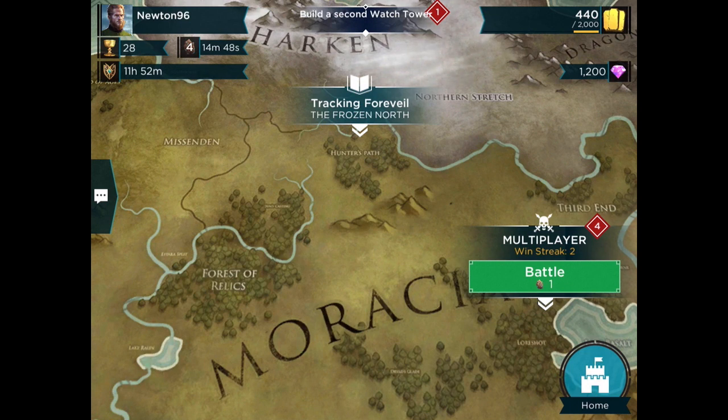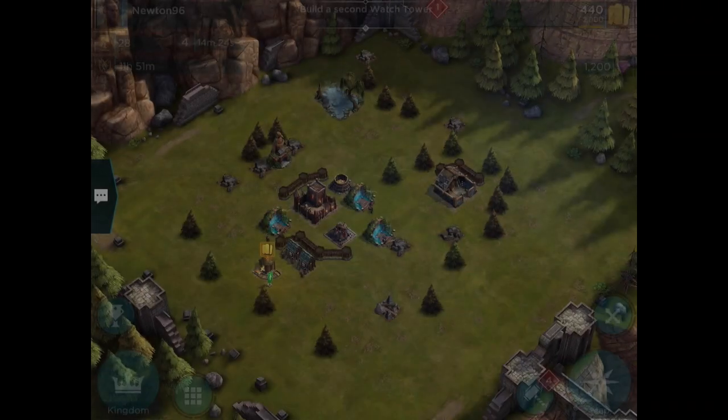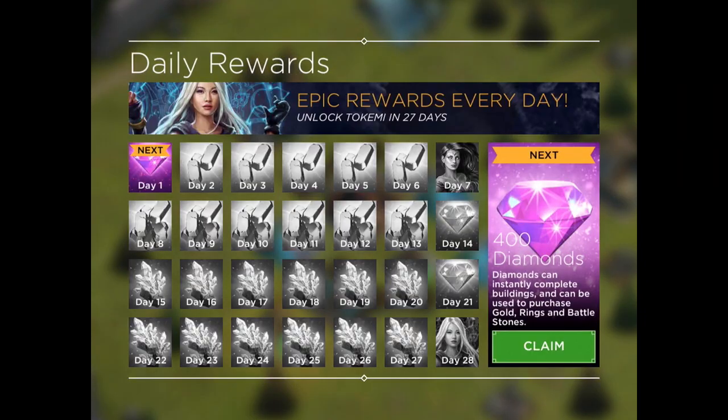To the left of that, the number twenty-eight is the number of cups or honor that you have. Below that, eleven hours fifty-two minutes is called your shield — basically, once you've been attacked, you can't be attacked by another player for a certain amount of time. Six hours is kind of normal, but you start the game with a nice twelve-hour shield. One of the other key things you can do right away is...